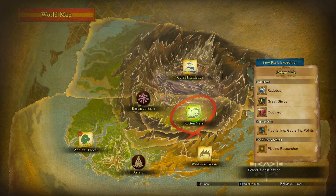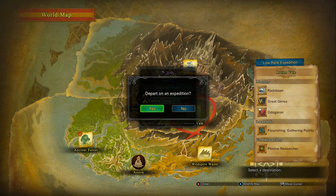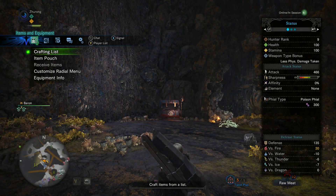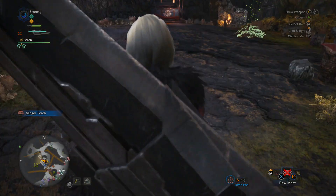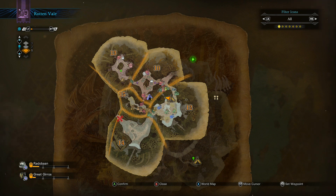In order to unlock the Plunder Blade, you're gonna need to go to the central camp in Rotten Vale. You won't have access to this camp right away, but just keep playing through the main campaign and eventually you'll unlock this campsite. Once you arrive, make sure you have at least one piece of raw meat in your inventory.